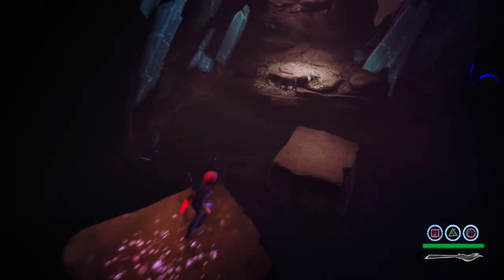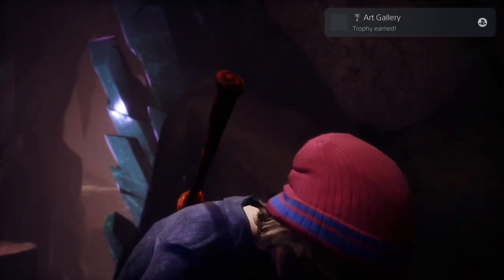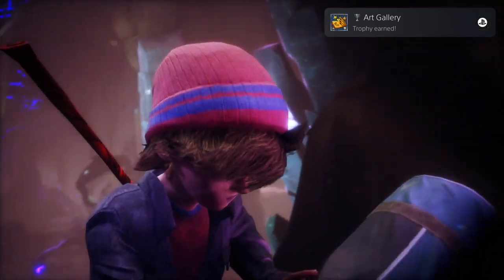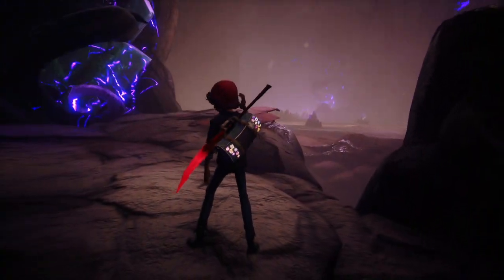I think I missed that rock, but yeah we're across. There's my sketchpad - nice. Trophy there: Art Gallery. I didn't even know that trophy. So that's for all the landscape pages - that's for getting every landscape page. We got them all earlier when you started the other part with the dark genies, but you don't actually pop the trophy until you get your bag back and the sketchbook.